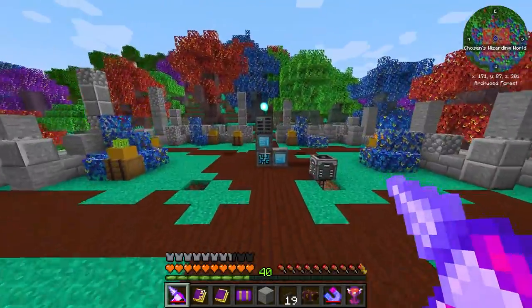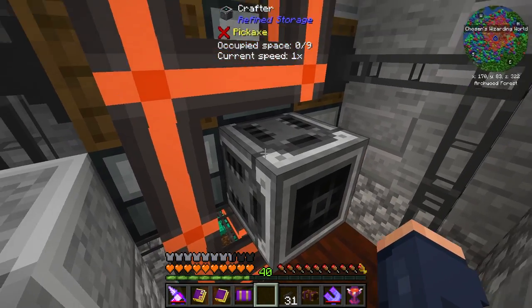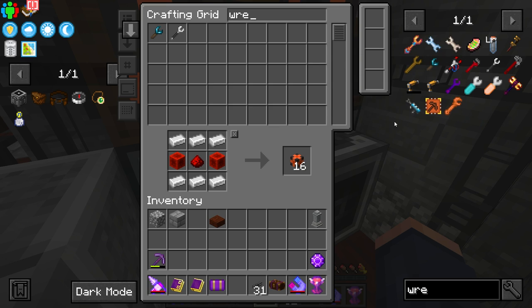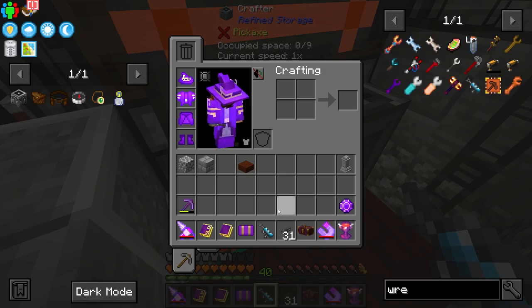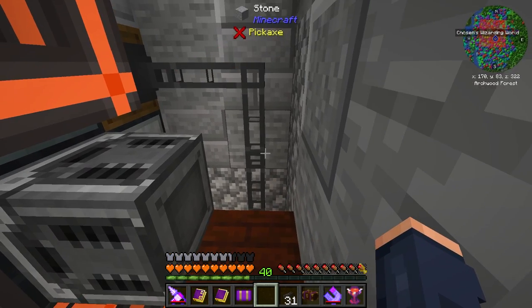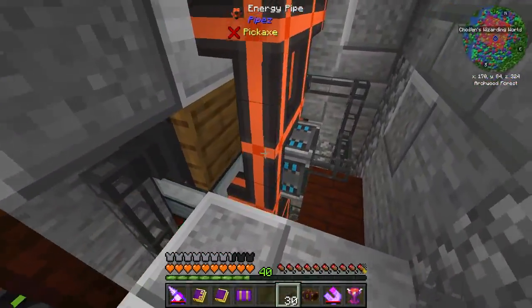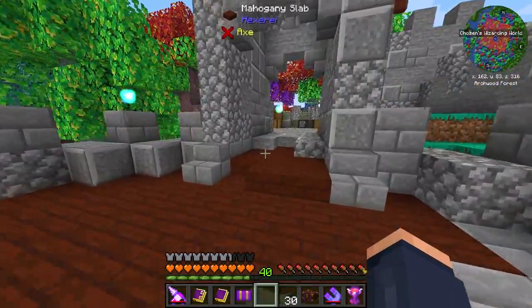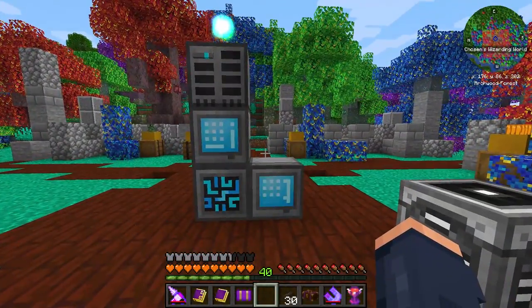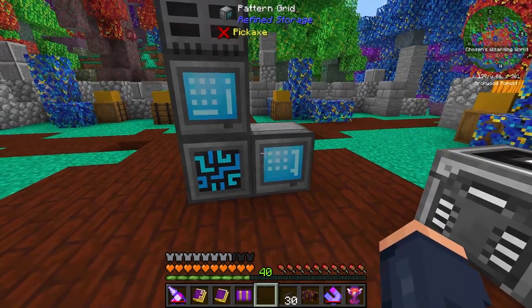To get automation done on the processors I'm going to need another regular crafter. I need it to face the other way - I'll use the Refined Wrench to rotate it. There we go, it's now facing the appropriate direction into the barrel, because that's the side that exports items out of the network into the barrel. It should put items in, smelt them, and come out the other side. That's basically how the processing pattern works - you define your input and output and get a product.